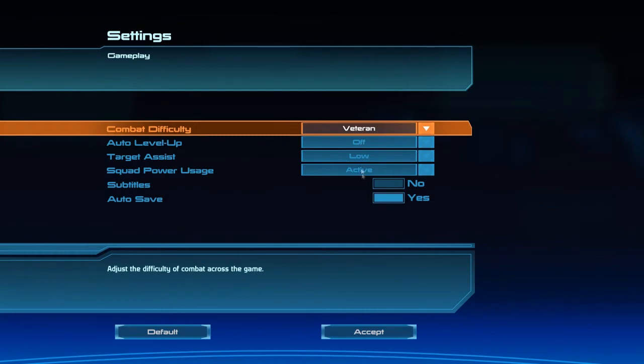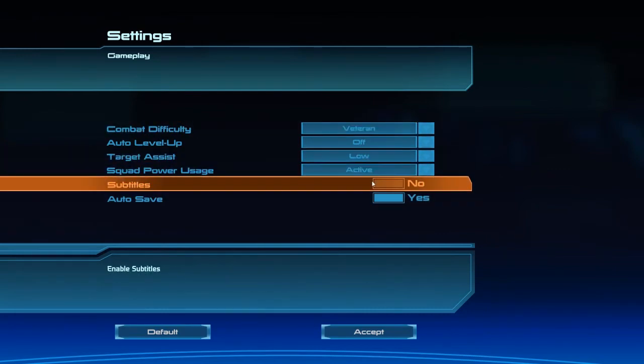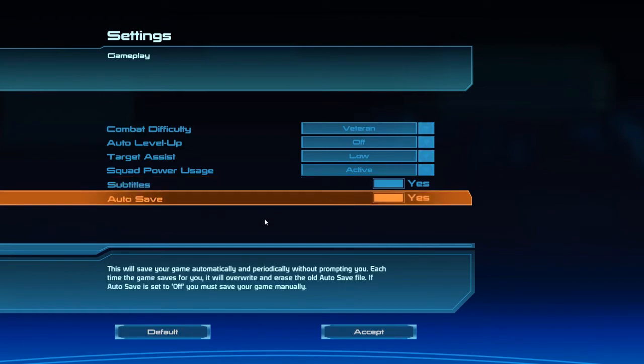Identification confirmed. Combat difficulty: veteran — sure, why not? Auto level up: top off. Target assist: low. Squad power usage: active. I don't usually have subtitles, but because I can't pick different volumes between direct discussion dialogues and the background chatter, I'm going to pick subtitles. Auto save: yes.